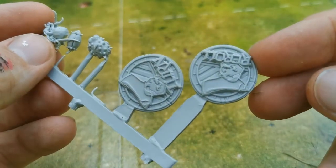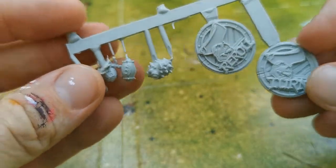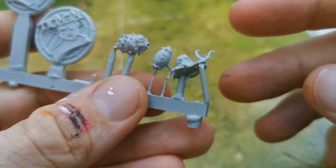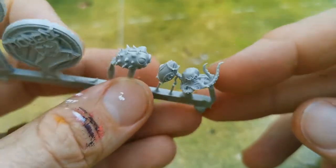Here are the tokens - each one has 'turn' on one side and 're-roll' on the other, so you can use them as either. There's a puffer fish ball and an octopus holding a ball.